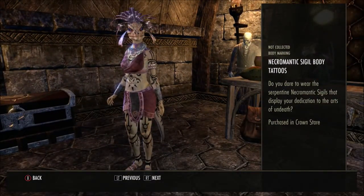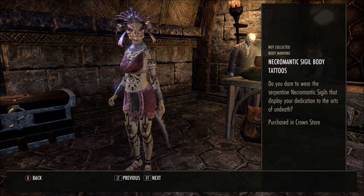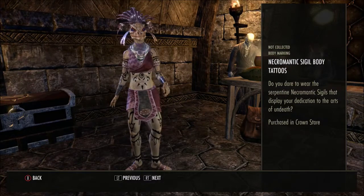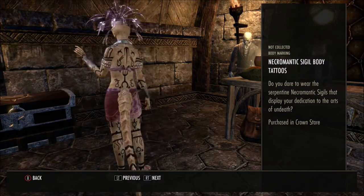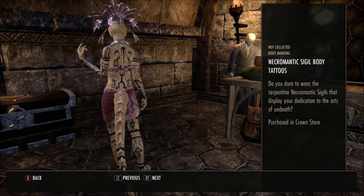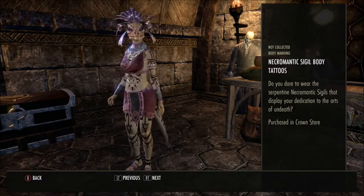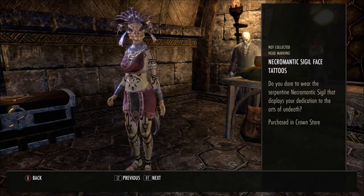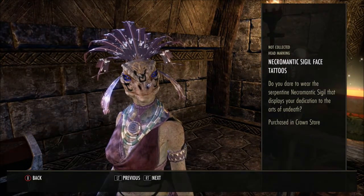Necromantic Sigil Body Tattoos — 'Do you dare to wear the serpentine necromantic sigils that display your dedication to the arts of undeath?' I quite like them! They go all along the tail — I like that. They're quite funky. And there's the same style for your face as well.